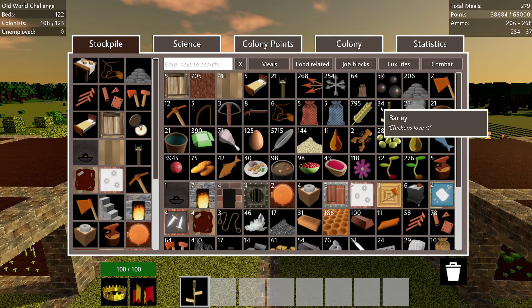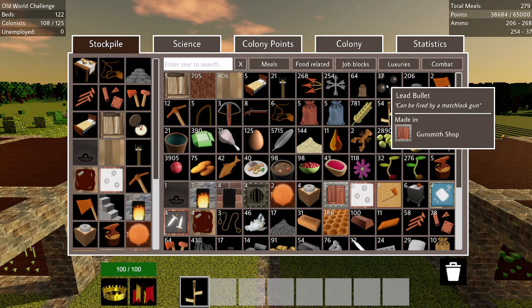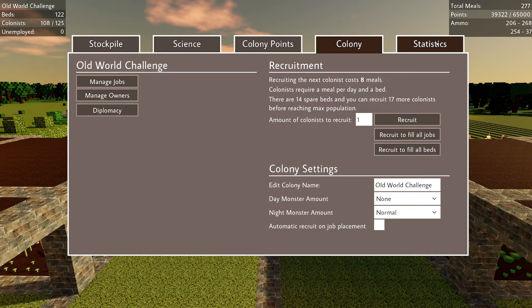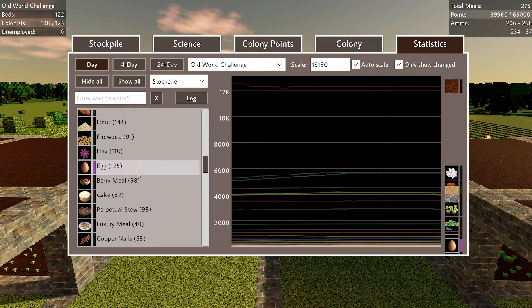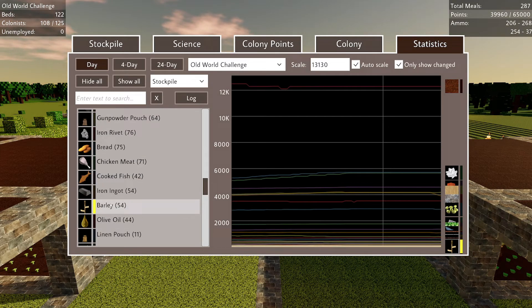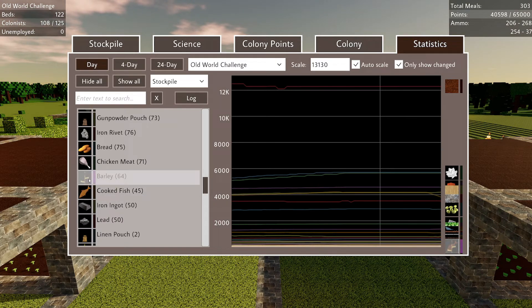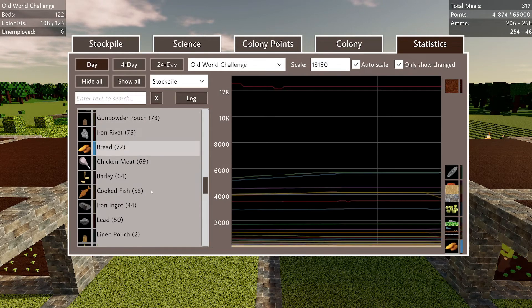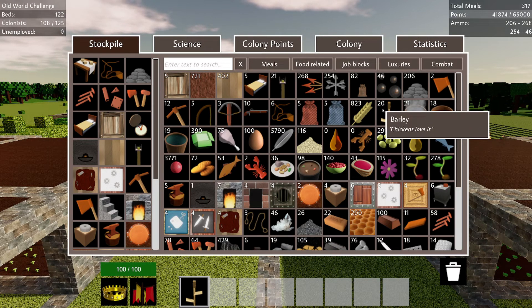I did add to the extra farms reasonably recently. I'm not entirely convinced that it's made a huge difference, although it does appear to be going upwards. I can check here — where's the barley? There it is. It moved. It's kind of hard to see, it's like down there somewhere. You can change the scale, but I think it's sometimes easier just to keep an eye on the numbers.